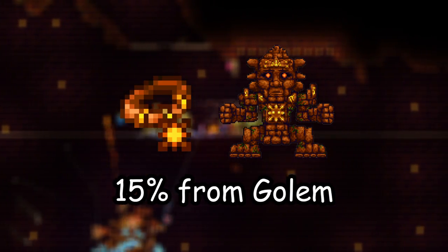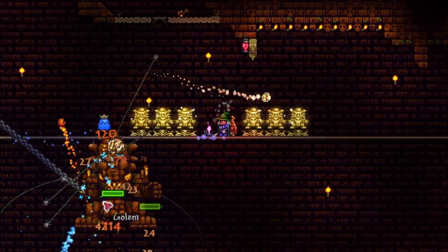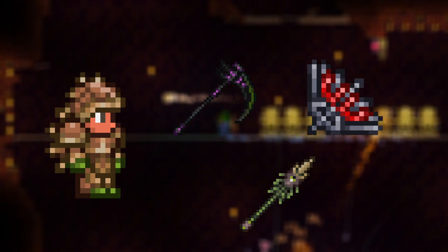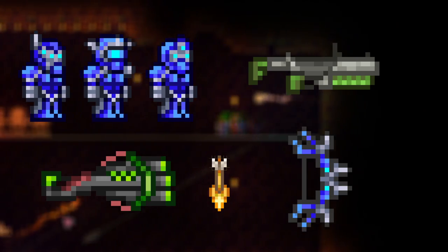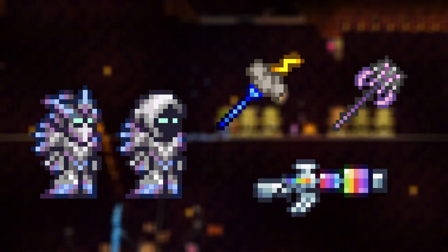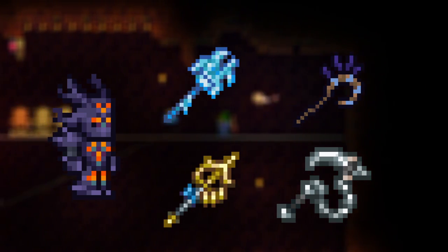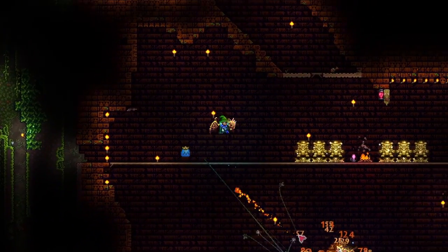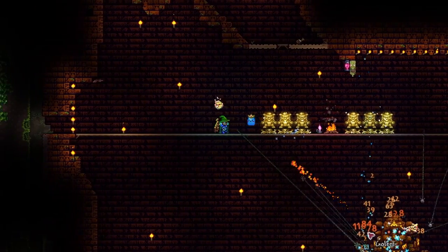The Sun Stone is obtained with a 15% chance from Golem in all modes, meaning you'll probably need to beat him a few times. Here are the loadouts I recommend for every class when fighting Golem: Hallowed armor with the Death Sickle, Vampire Knives, and Scourge of the Corruptor for melee; Shroomite armor with the Chlorophyte Shotbow, Pulse Bow, Ichor Arrows, and Grenade Launcher for rangers; Spectre armor with the Nimbus Rod, Rainbow Gun, and Venom Staff for mages; and Spooky armor with the Frost Hydra, Raven, and Desert Tiger staffs, and the Dark Harvest whip for summoners. I've linked the official Terraria wiki guide and a few Golem guides from other Terraria YouTubers in the description so you can get the Sun Stone as fast as possible.